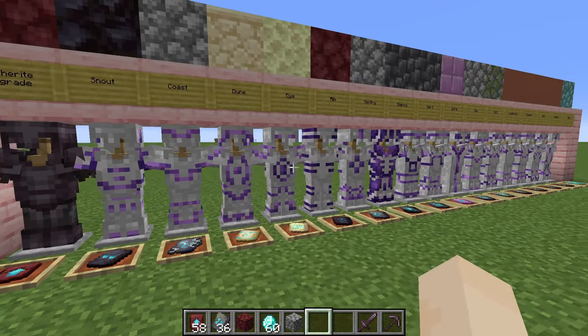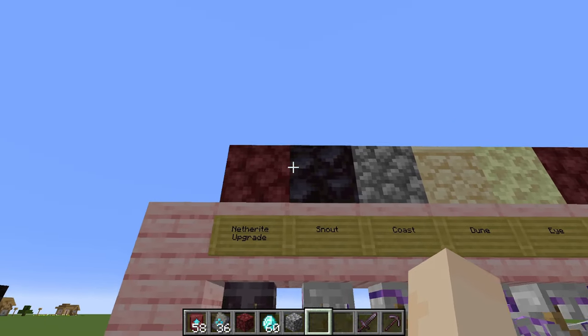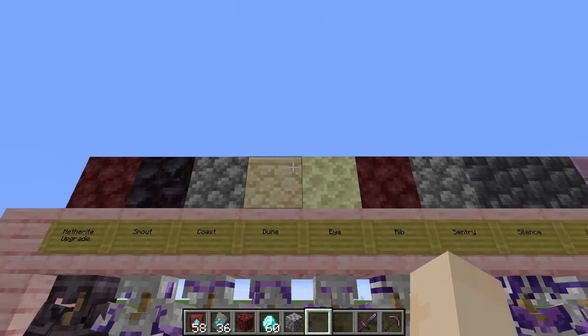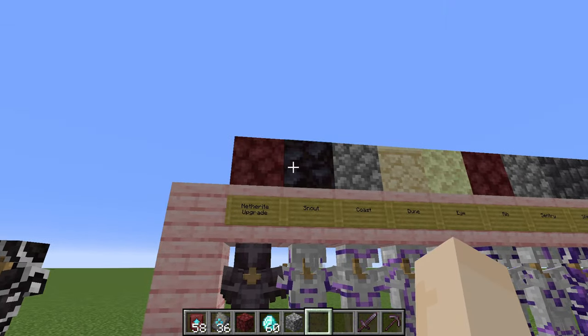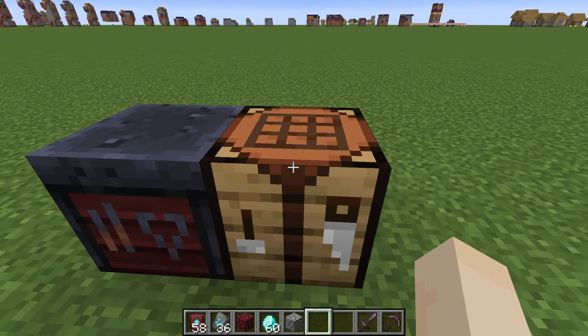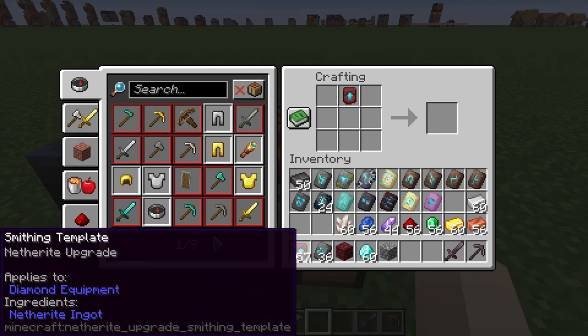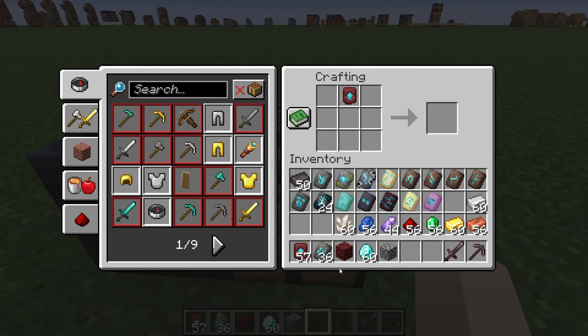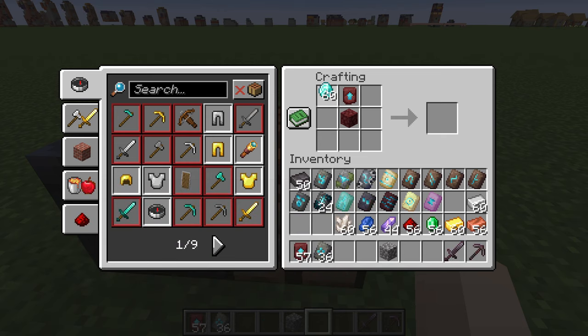Here we have all of the varieties of templates that you can find in Minecraft. Above is the material you can use to duplicate them, so you don't have to keep searching for them. You need to use a crafting table to duplicate. Place the template at the top — in this case the netherite upgrade — and the duplication material is netherrack. You need seven diamonds, so this can get expensive. And there we go, we've got a duplication.